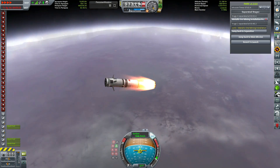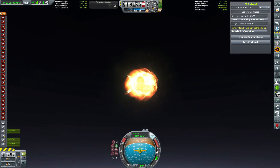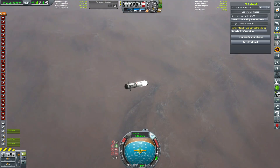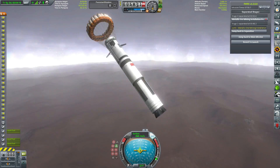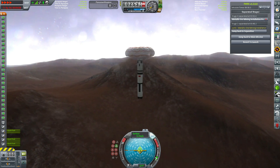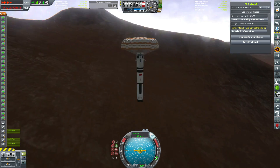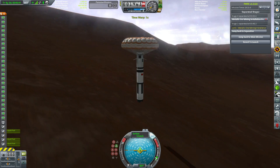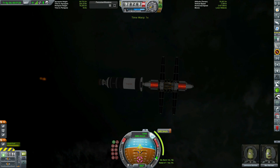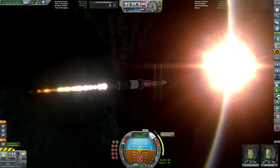We need a mining installation for all of these different resources, and most of them are located in vastly different areas of Nemesis, so we can't really mine multiple resources in the same location. This whole episode is pretty much just launching modules. Our reentry here didn't go quite as well — we lost a couple of engines. So on the next one, we're going to pack a little bit more fuel for our reentry burn. Heading back into orbit, we're going to get our trans-Nemesis injection burn and head out to that rather terrifying looking moon of ours.